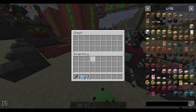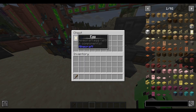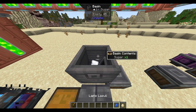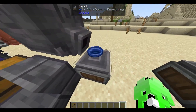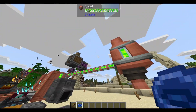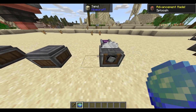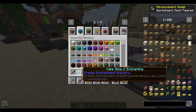How do you get these cake slices? Similar to Blaze Cake, you need a Cake Base. To make the Cake Base, you'll need sugar, lapis, and an egg. Put it under a press and you'll get a Cake Base O-Enchanting. Next, just get some experience spouted on it and you get yourself a Cake O-Enchanting. To get the Cake Slice, simply put it onto a Mechanical Saw and you get 4 slices.